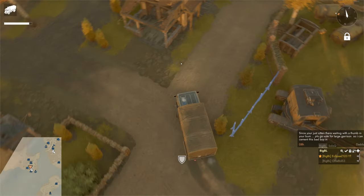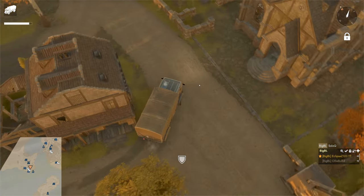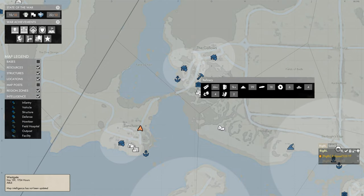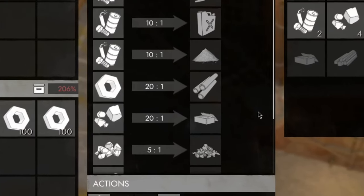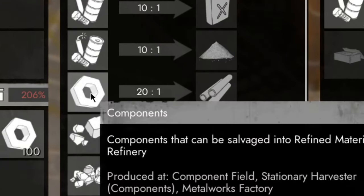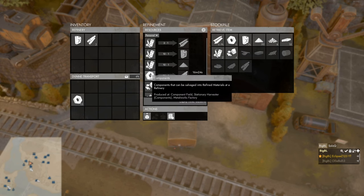With our 500 components, we'll need to take them to a refinery to turn them into armats. You can locate a refinery by the little hammer icon, mostly in towns or in big logistics cities. At the refinery, find the components-to-refined-materials ratio, then shift-click on the components. As you can see, it'll take 16 minutes and 30 seconds for all of our components to be turned into armats.